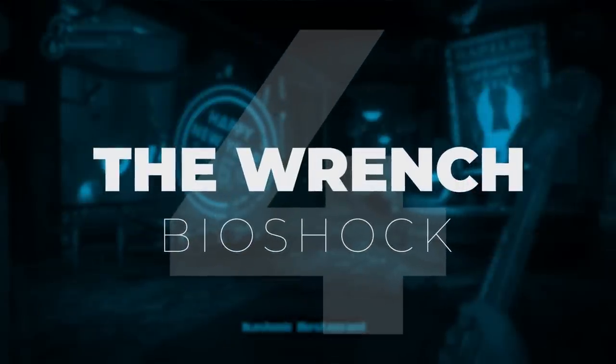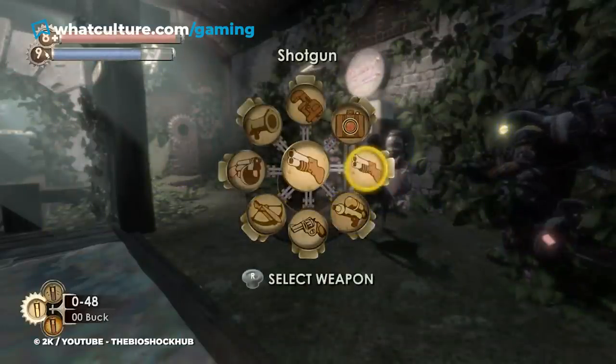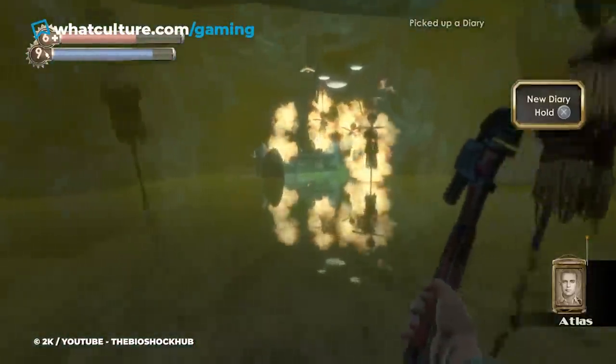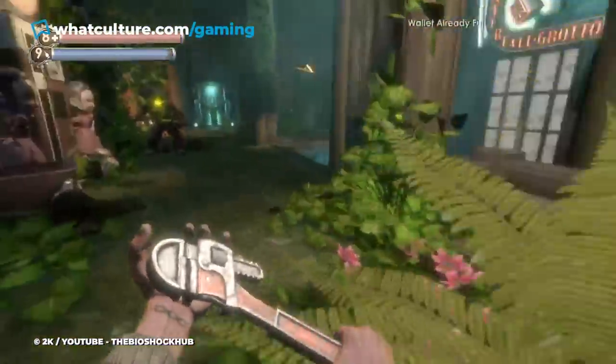Number 4: The Wrench, Bioshock. Although Bioshock offers the player a wide range of guns to choose from, the same cannot be said about melee weapons. The only choice the player has is the wrench they find at the start of the game. At first glance, its low damage and limited range aren't anything to write home about. However, with the right tonics and plasmids, the wrench can actually become one of the best and most fun weapons in the game.